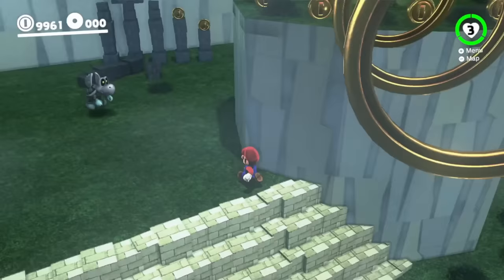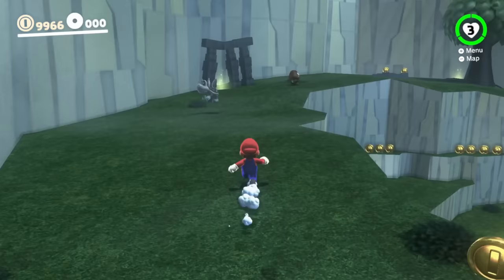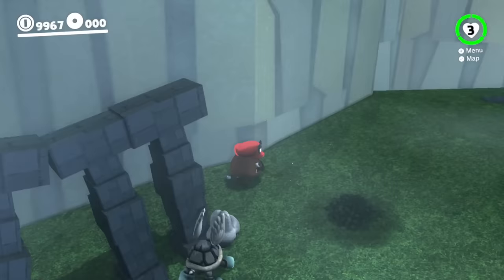Mario runs along to this small staircase that is right ahead of him. He jumps up here, he ground-pounds on the shiny spot that he finds, and he gets a coin. Up ahead, there's a Dry Bones and a Goomba, and Mario has to check every shiny spot in case there's a Power Moon hidden there.